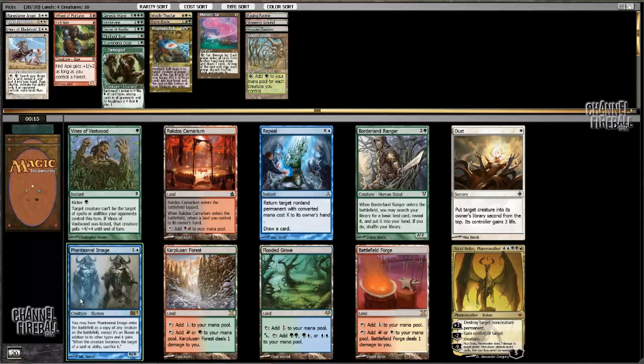Gosh, I wish I could take Phantasmal Image, but I just don't think I have the tools to go blue. Oust is tough — I don't want to be giving them life when I'm trying to be aggressive.